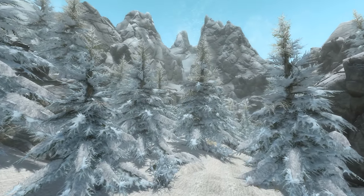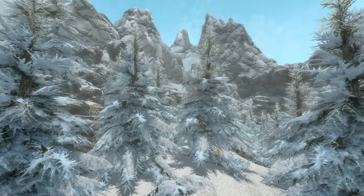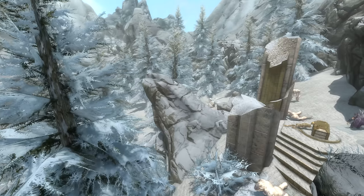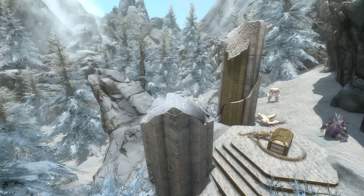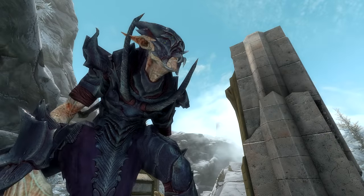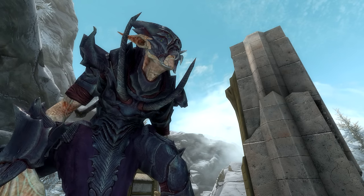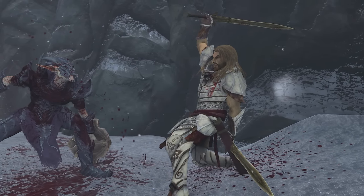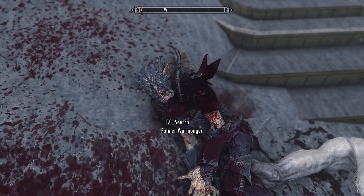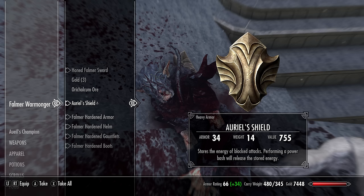This will take us to an even more forgotten area known as the Forgotten Vale Forest. Sunken into a deep dale lies a collection of thick, snow-dusted and ice-encrusted pine trees. Up in the northernmost section of this forest is what we're looking for. There are some ruins, some trolls, and a Falmer warmonger. This guy is carrying the artifact of ancient power we have come here for — Auriel's Shield. Enter combat and the shield will be revealed. Slay everything, loot the corpse of the Falmer warmonger, and take the artifact.